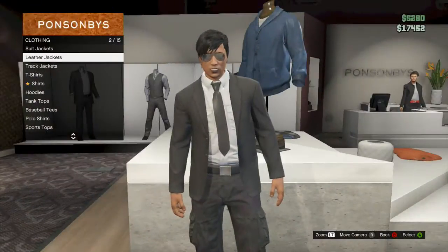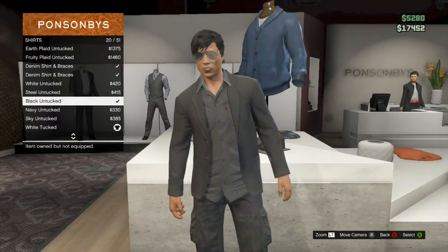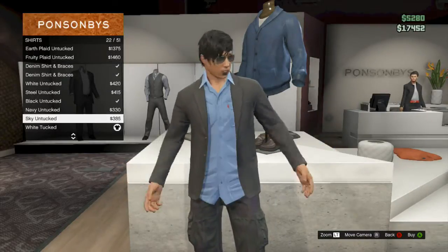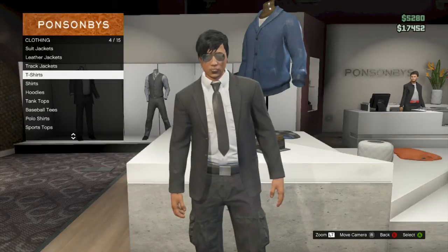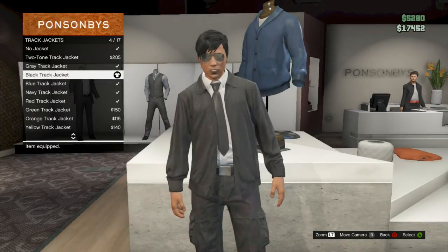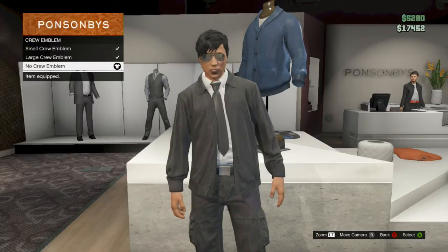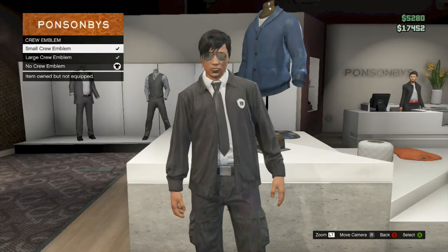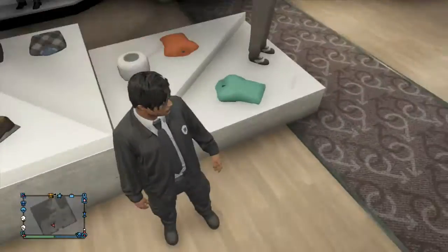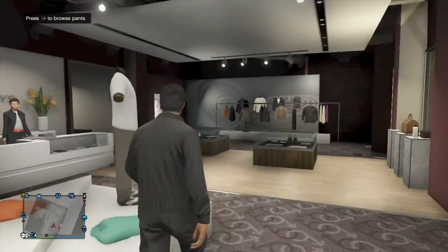And I'll show you my other one. It's only a different jumper, but you can decide which you think is best to use. I think it's the same top, just different. And the good thing about this is you can use a crew emblem. So if you're in an FBI crew or FIB, you can just add that emblem on — on the front or the back.